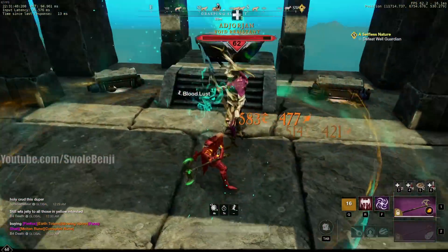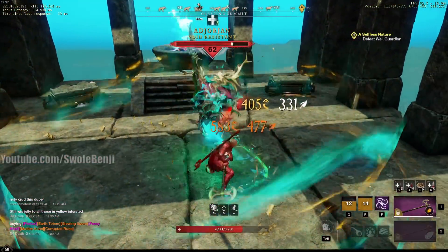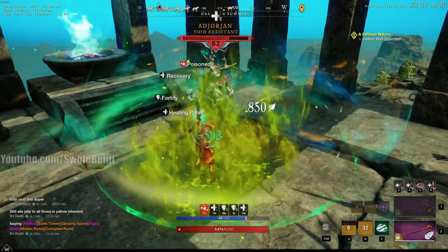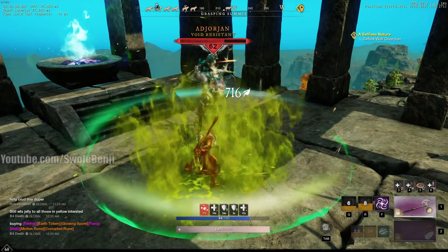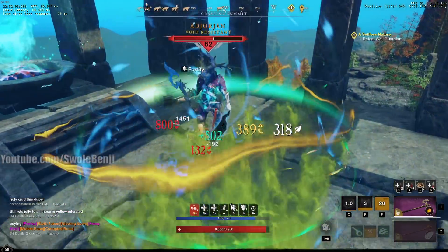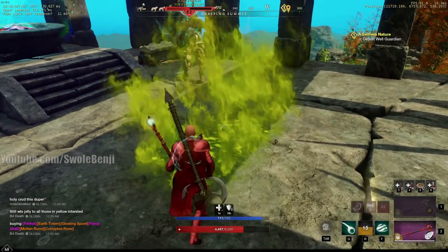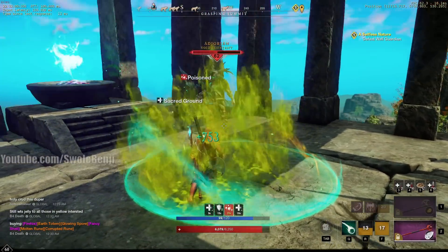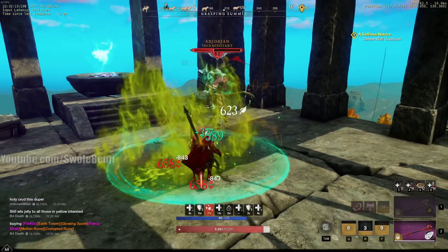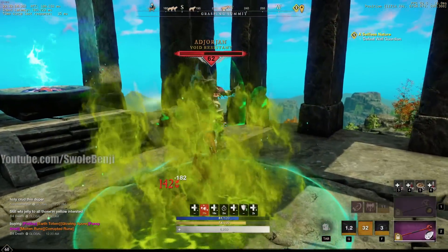I'm going to go up and start hacking away. You can see I don't do too much damage because I'm a full heal build, but I do enough. He hits pretty chunky and hard, but you just switch to your life staff, hit him with your spells, and look at my health — it goes right back up. Very simple. I can stand in all of his attacks without even trying.